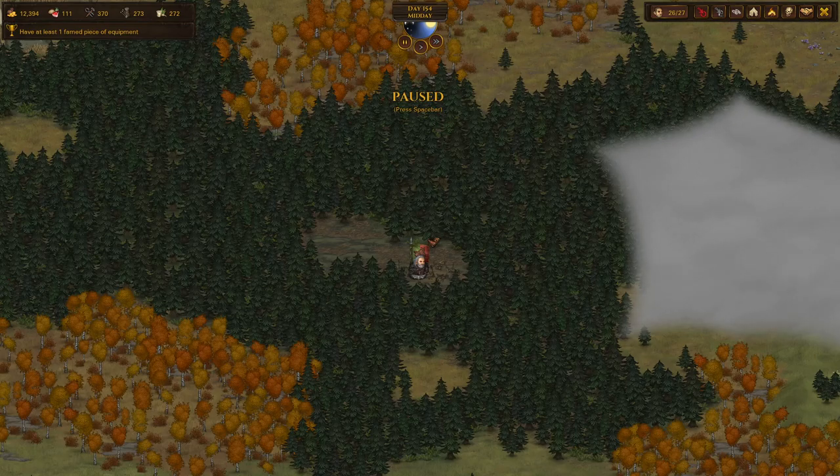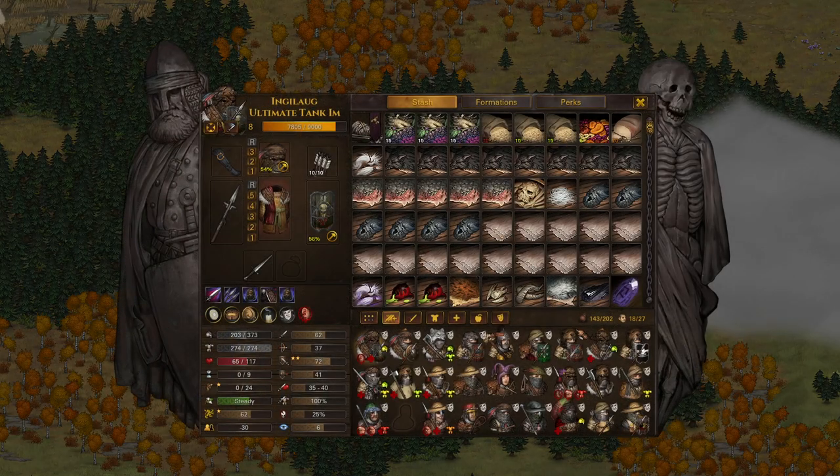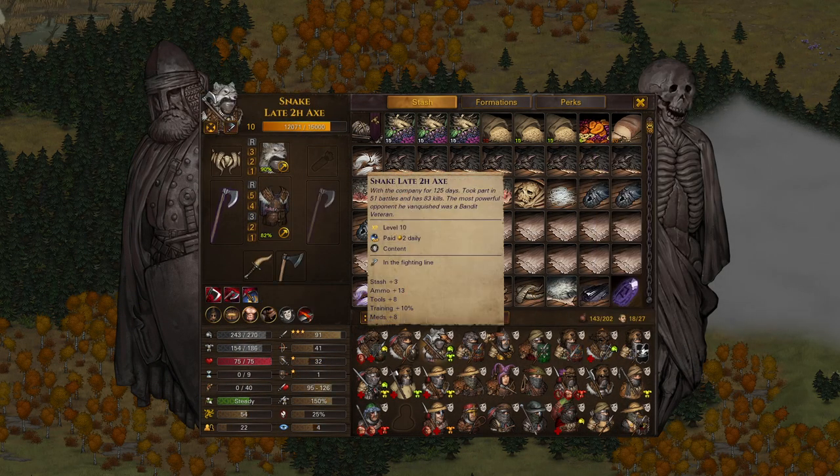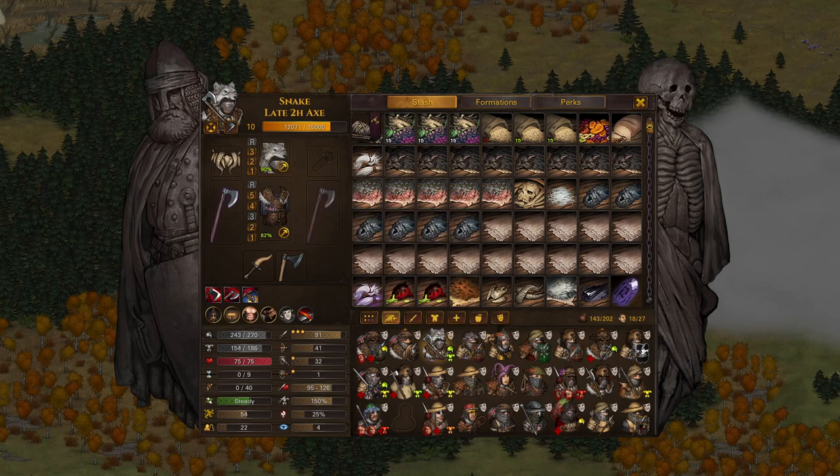Welcome back to episode 33 of the Beast Slayers Legends Mods series. We just had a run-in with the moving trees, the living breathing Shrats, which was actually pretty tough. With the only two acts people having on our team being Baojuin and Snake, so that was pretty rough.